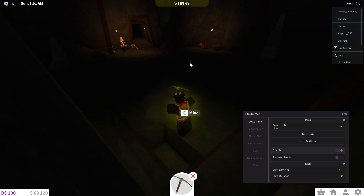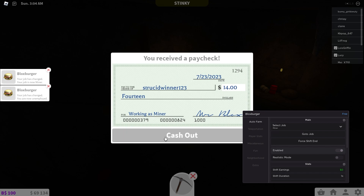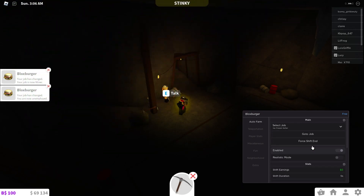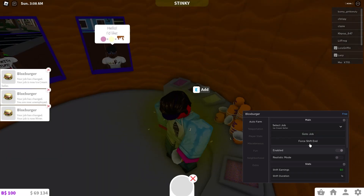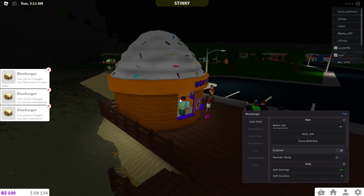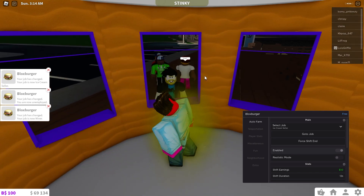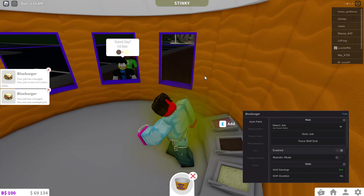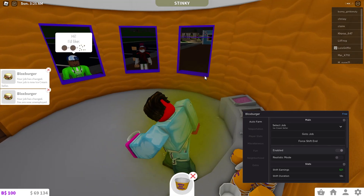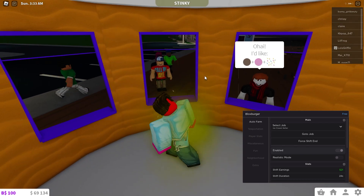Let's try the ice cream seller. Press Force Shift End, go to job, continue — and it's doing it, very nice! The ice cream seller and the hairdresser are probably my favorite jobs to use with this auto farm.